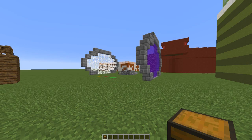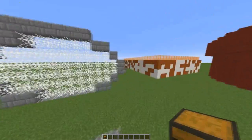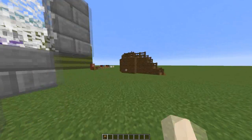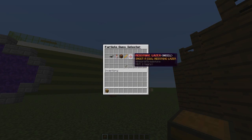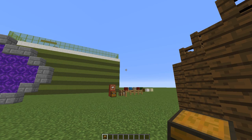Hey guys, welcome to another plugin tutorial and today it's on Particle Guns Box. This is a really awesome hub plugin that you can download for free on Spigot. If I open this awesome chest you can see you have all these guns, and there are three more coming soon, maybe even more. So what does this plugin do?